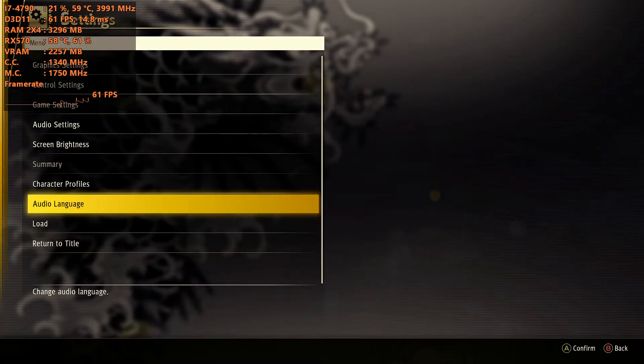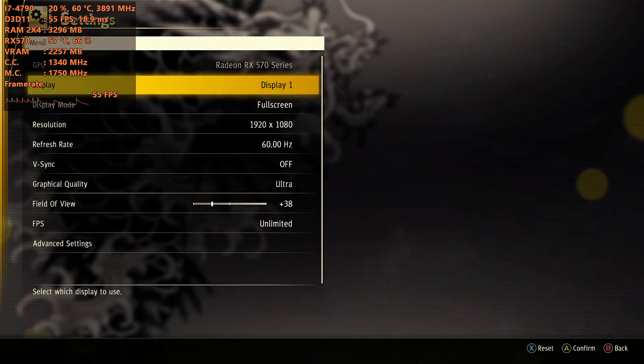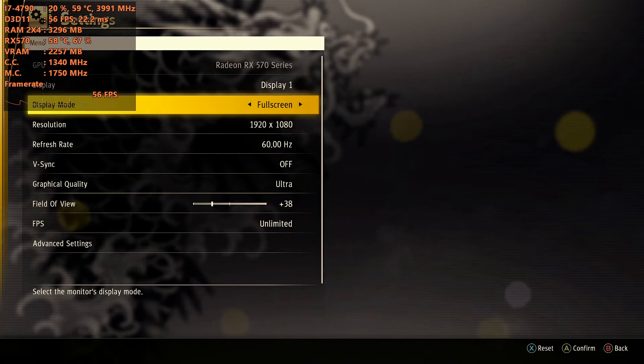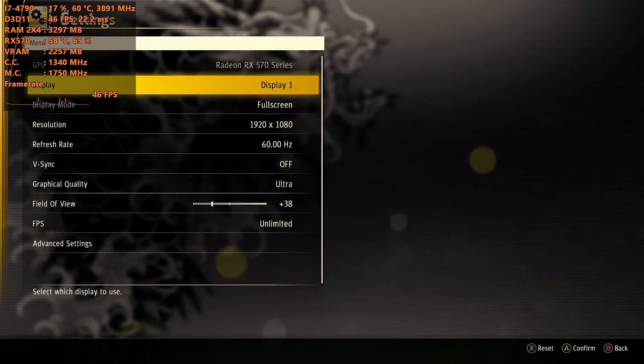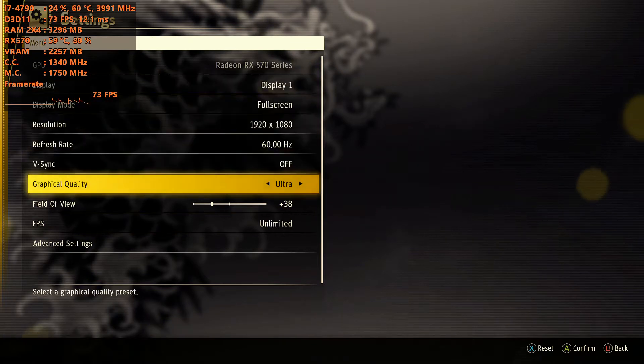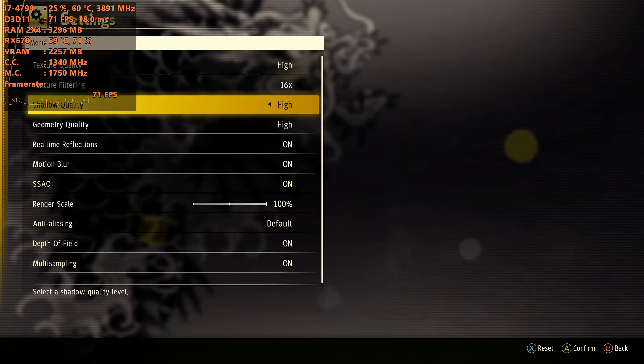Hey guys, welcome back to Jungle Rule 16. I am your host Javonna and today we're doing a brand new benchmark — it's Yakuza Like a Dragon for the PC. We're running the game on the Intel Core i7-4790 with the AMD RX 570 with 4GB VRAM, 8GB of DDR3 dual channel RAM, playing at 1080p on the ultra preset, which I will be bringing down as we get further into the game.